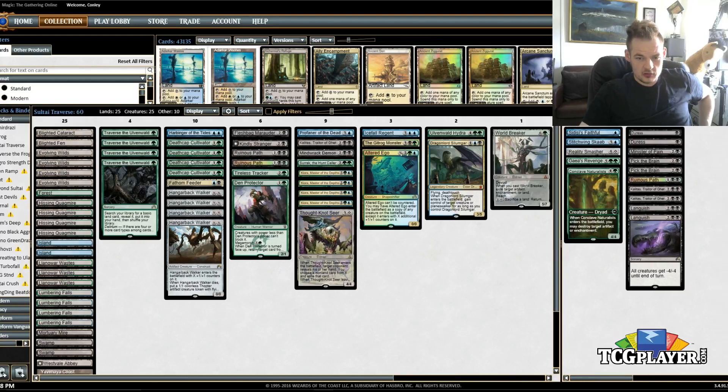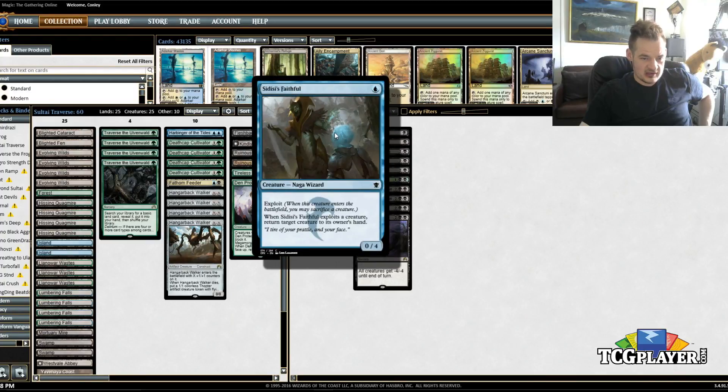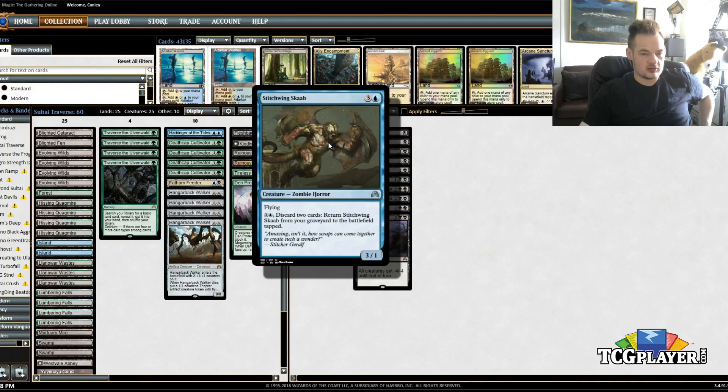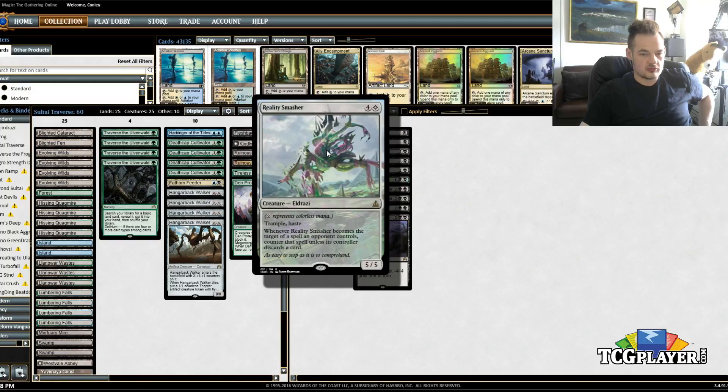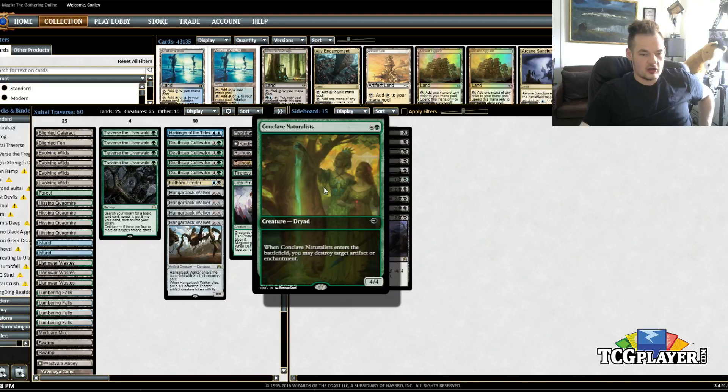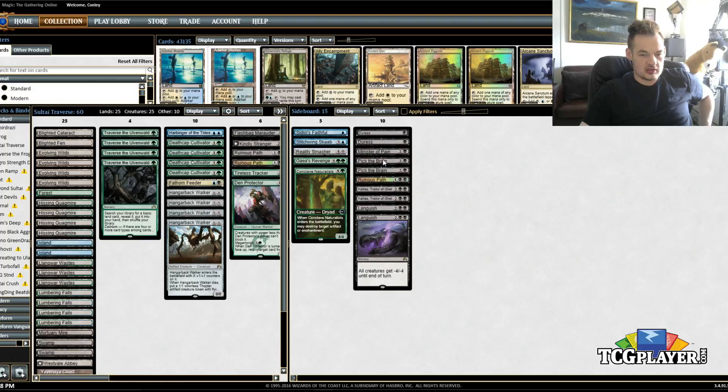Over in the sideboard: Sidisi's Faithful as a card to grab against aggro — not sure if it's worthy of the sideboard slot but I'm trying it. Stitchwing Skaab for control, just an uncounterable recursive threat. Reality Smasher — aggressive, hard-to-deal-with threat, same for Gaea's Revenge. One Conclave Naturalists. Two Duress, two Transgress the Mind, which is what I had before. One Minister of Pain along with two Languish against aggro. Two Kalitas also to help out against aggro. And then one Ruinous Path, which comes in against anything with a lot of Planeswalkers.